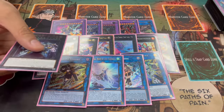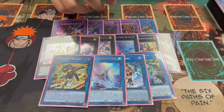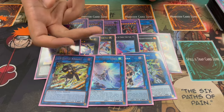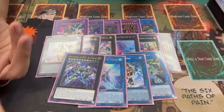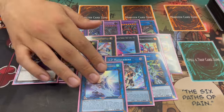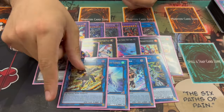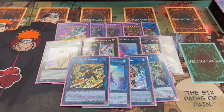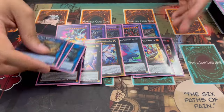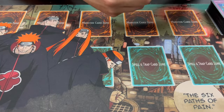That's 15 extra deck cards. A card I'm not playing right now is Zeus — you could cut maybe one Rank 8 or one fusion, or SP if you don't have access to it, since Dingirsu into Zeus is really good. But again you want to OTK anyway, so I just wanted to let you know Zeus is an option. That's it for the extra deck.